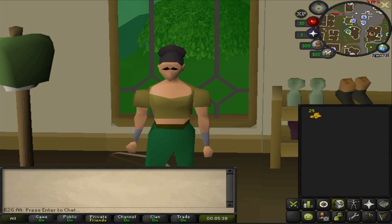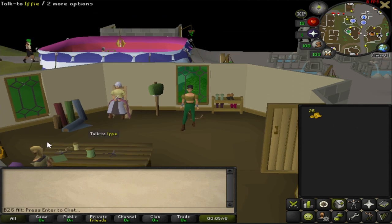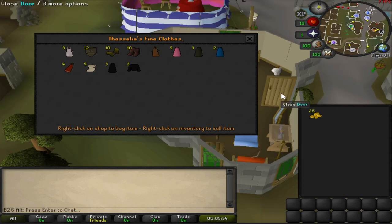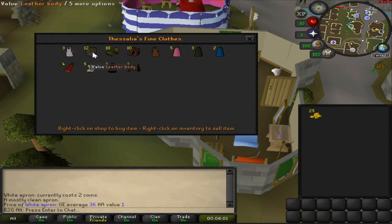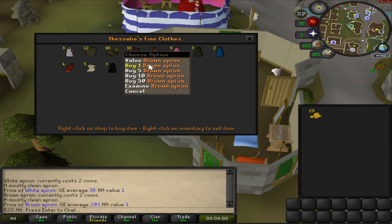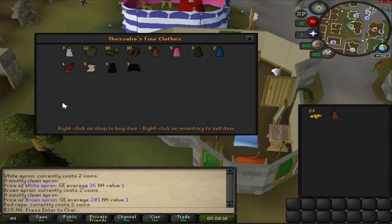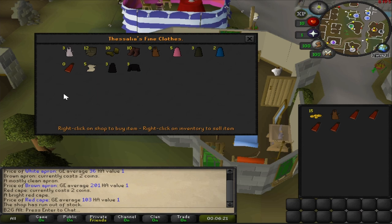I headed right over to the Varrock clothing store with my 25gp in hand, ready to spend it all. The reason we're here is because you can buy several different kinds of clothing items very cheap — either one or two gp for what we're going after specifically today. Left-click an item to see how much the shop is selling it for, then right-click, go to Examine, and that gives you the average price it's selling for on the GE. So far the only good thing here was the brown apron — we bought one for 2gp.